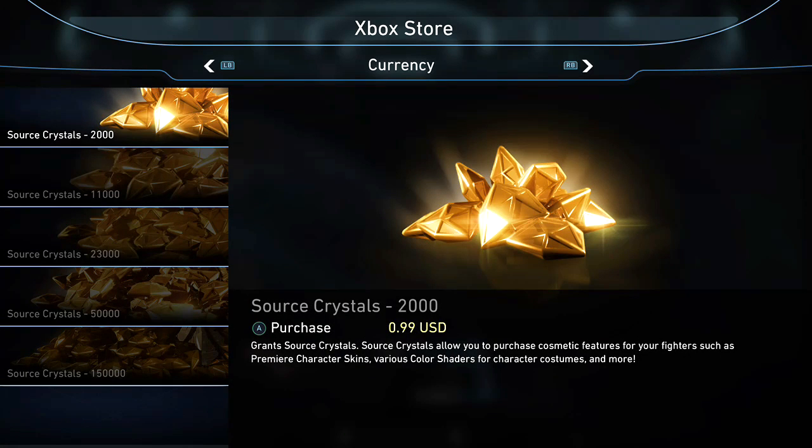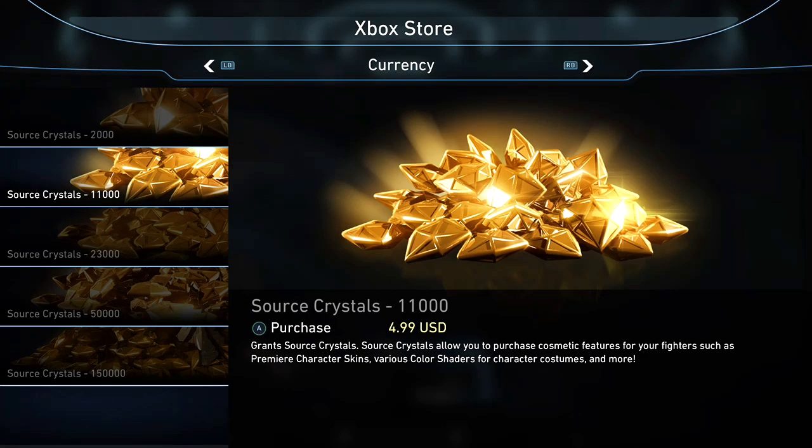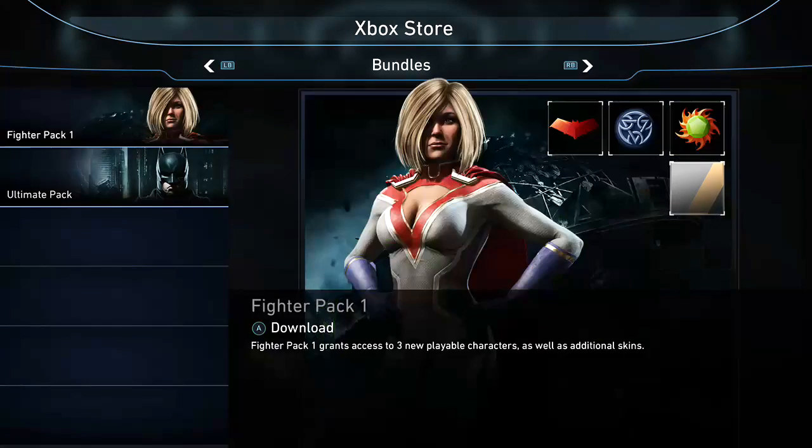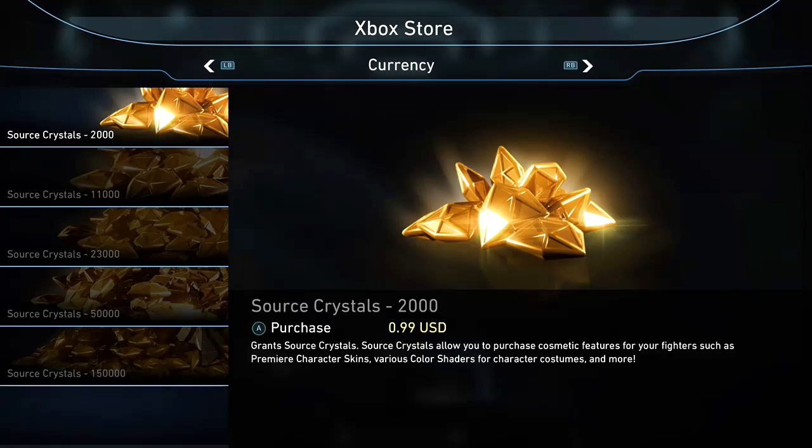A lot of people don't know this, but here's the currency: for basically five bucks you get an extra thousand source crystals and you get a character. The more you buy, the better the deal — the more people you can unlock. They've got the ultimate pack, fighter pack, all that different stuff.